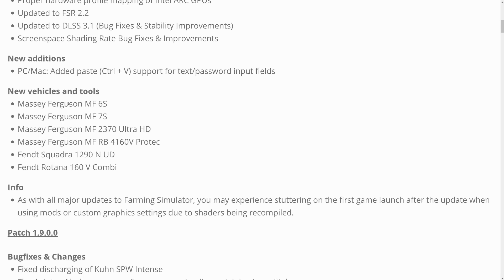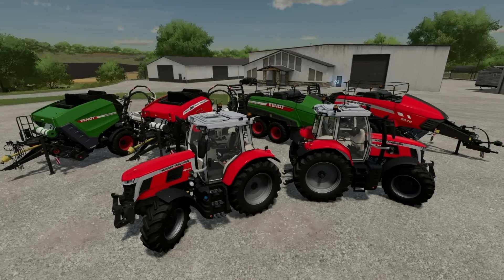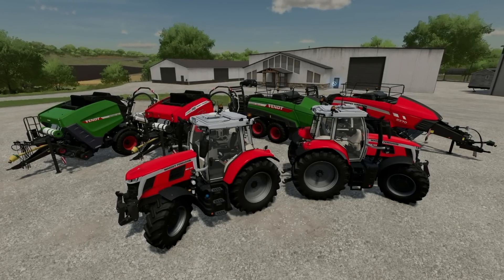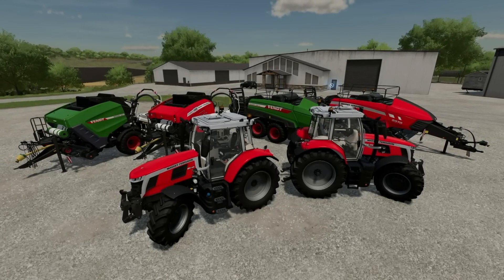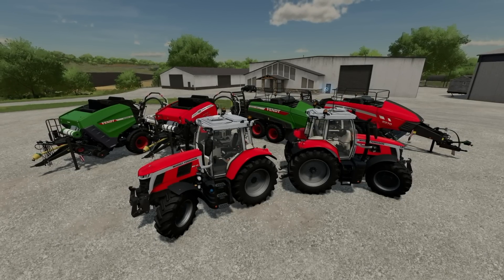As for new vehicles, we've already talked about all of those. As with all major updates with FarmSim, you may experience stuttering on the first game launch after the update when using mods or custom graphics settings, due to shaders being recompiled. That's everything for patch 1.9.1 of FarmSim 22. Hope this video helped — drop a like and get subscribed. Hope you have a great day. See you guys later. Peace!